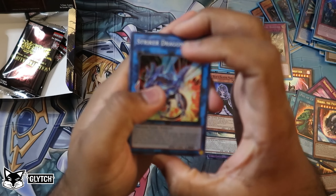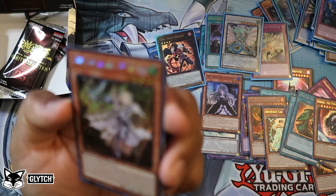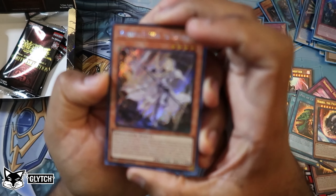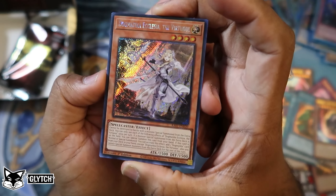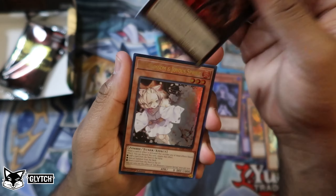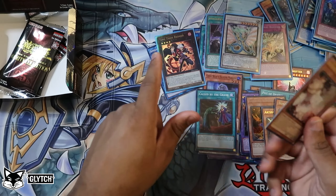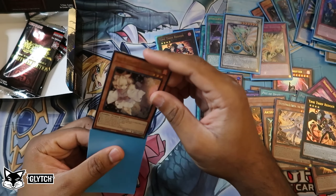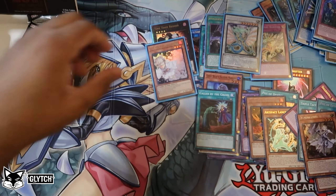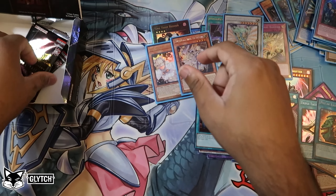Onward and upward — it's only been going up from here. Striker Dragon, very nice super rare. Dogmatica Ecclesia the Virtuous — this is a platinum secret rare. Look at that! I love her artwork so much. Time Thief Redoer ultra rare. Ash Blossom and Joyous Spring ultra, and Call by the Grave — we've seen so few Call by the Graves actually. Two ashes from this box, just pointing that out. Very very few numbers of Call by the Grave, which is kind of wild. Three more to go — we're almost done.